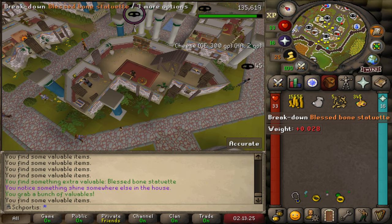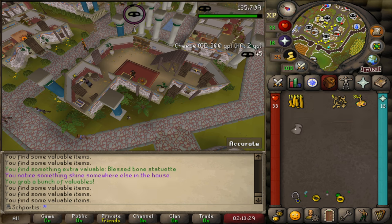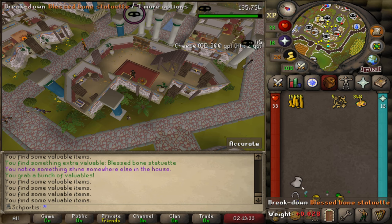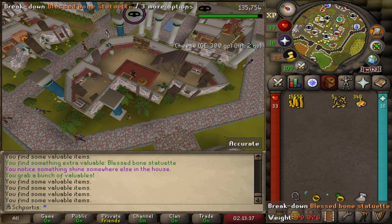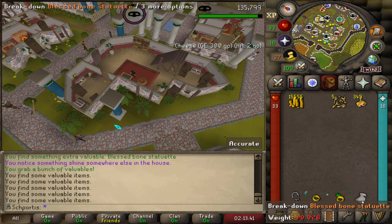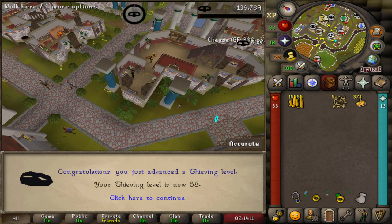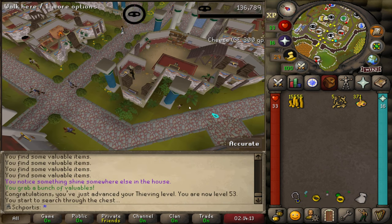Speaking of those bone things — this is the blessed bone statue we're talking about. You take a chisel to it, get 5 crafting XP and 125 bone shards. I'm going to collect them because it helps long-term, and maybe I can get enough to reach another crafting method, but for right now it's just not feasible given how rare they drop. And with that, should be 53 thieving.